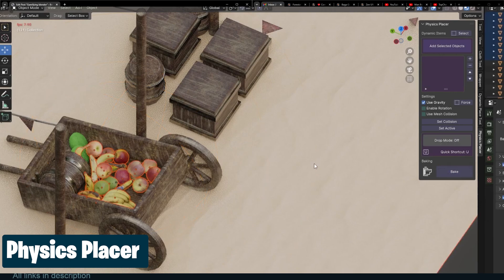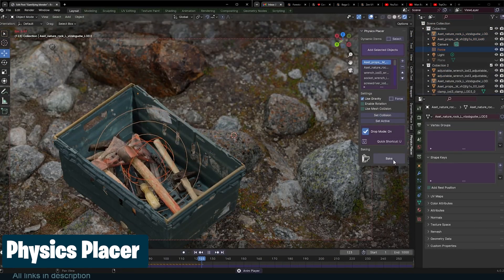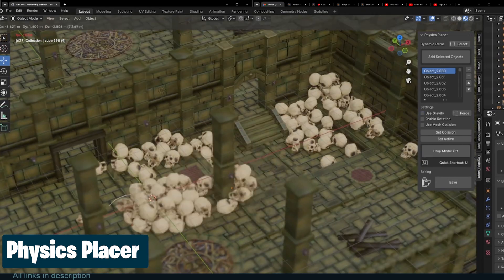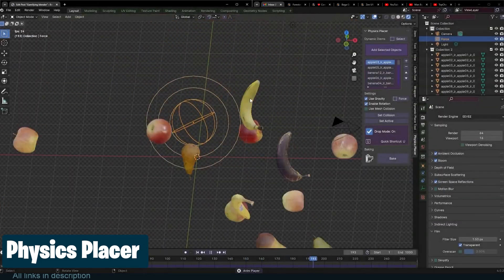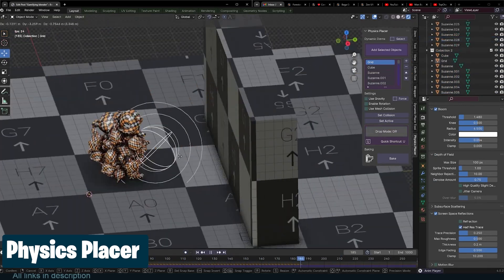Gamify Blender scattering with the Physics Placer add-on. You can grab a bunch of objects and throw them around — they will fully interact and collide with each other. The add-on uses physics simulation to make sure that your objects are scattered accurately based on correct physics, removing chances of objects going through each other.